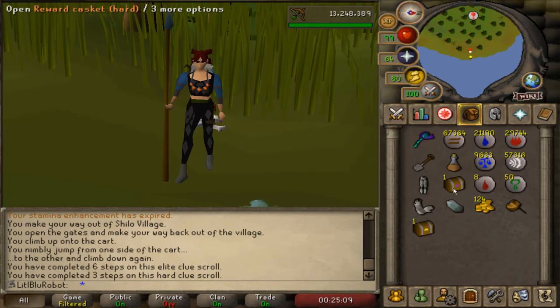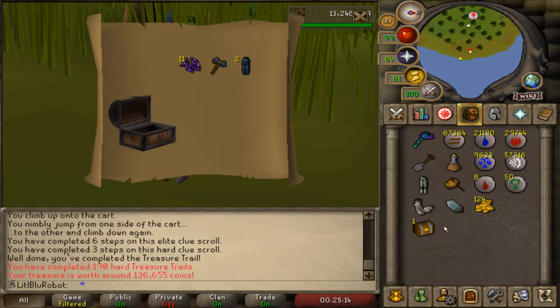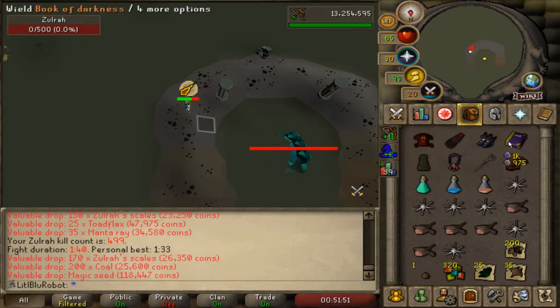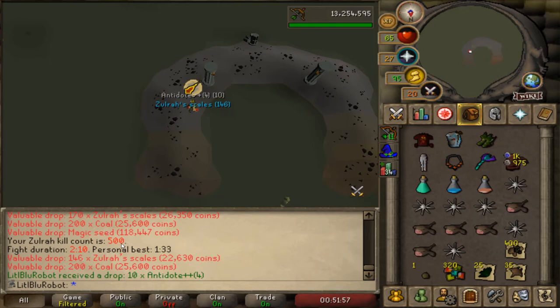I've got a hard and an elite casket here. The hard is decent with some good alks, and the elite is not very special to be fair. This is 500 Zora KC - I know I'm not the driest but I would like to see the magic fang at some point.